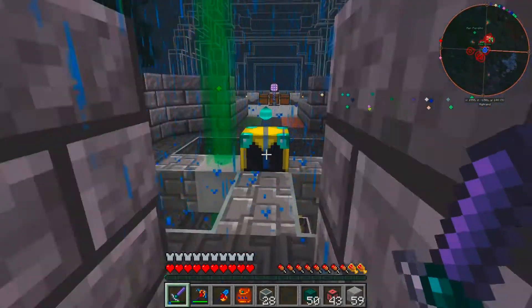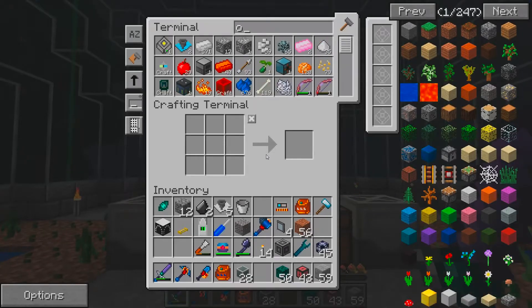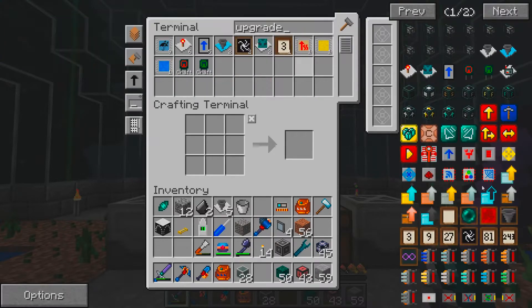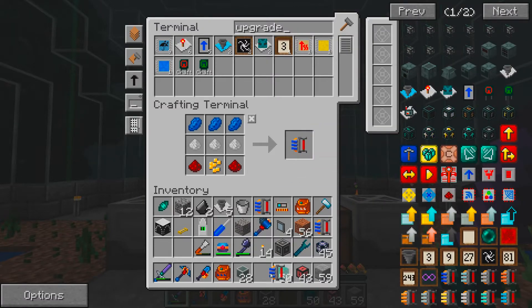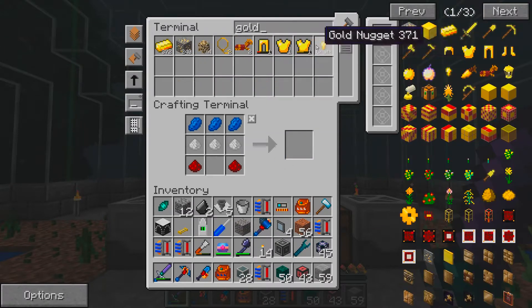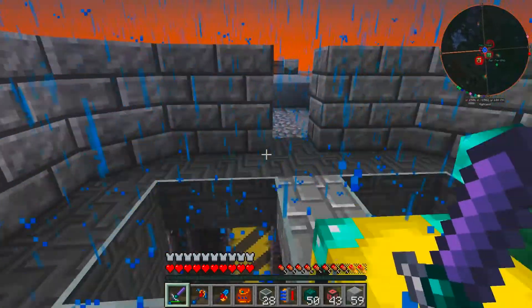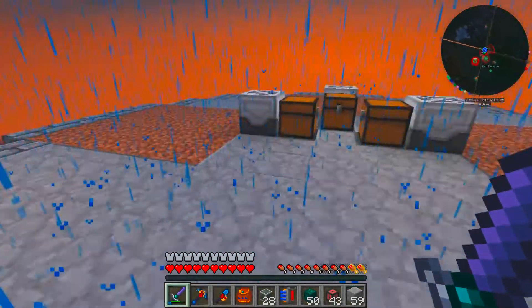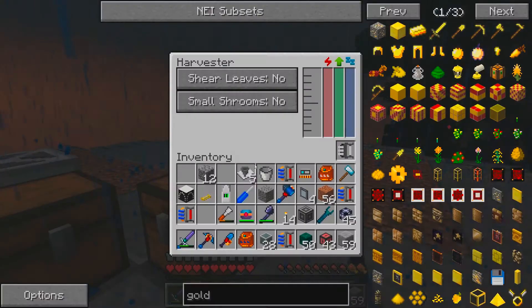Now we need to make one more set of things. We need to make six lapis upgrades. Lapis upgrades — that's one, two, three, four, five, and this will be six. Beautiful. So now we just have to upgrade all these machines. Should be fairly simple — and that, that, and this.